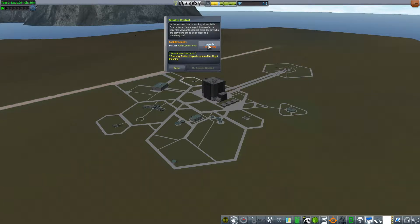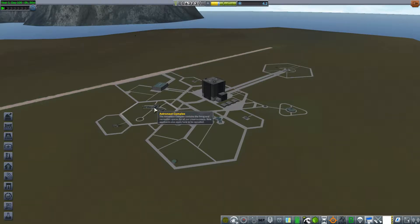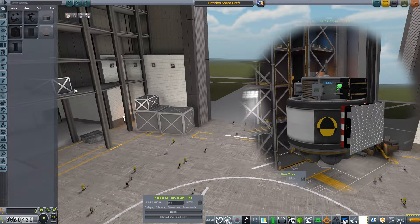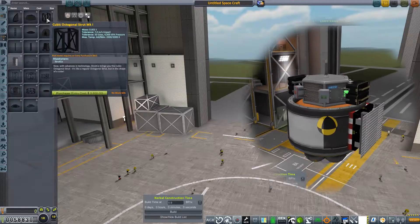I could also upgrade the tracking station — that needs 150,000. And I need to upgrade mission control for 75,000. I need to do both of those in order to start being able to create maneuver nodes and plan actual trajectories to encounter other planets or moons. So I'm going to have to be flying blind, old school, without that kind of insight into my craft until I get enough funds to upgrade all that. Also, the astronaut complex needs an additional 75,000 to make it so Kerbals can EVA outside of Gale. So let's get started.